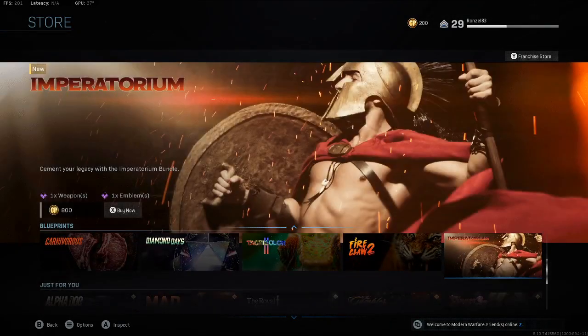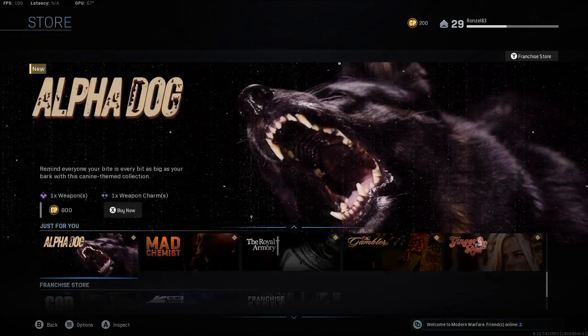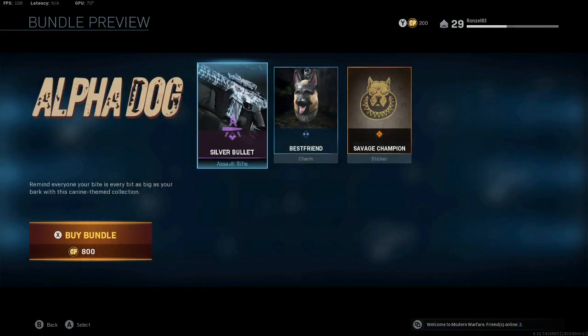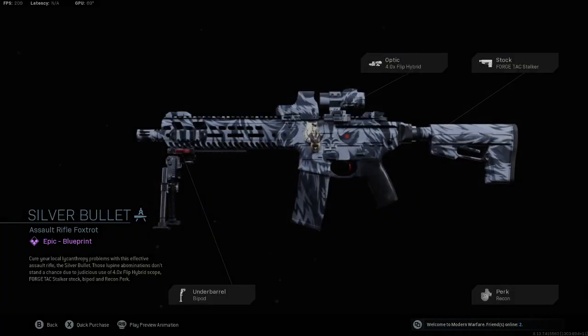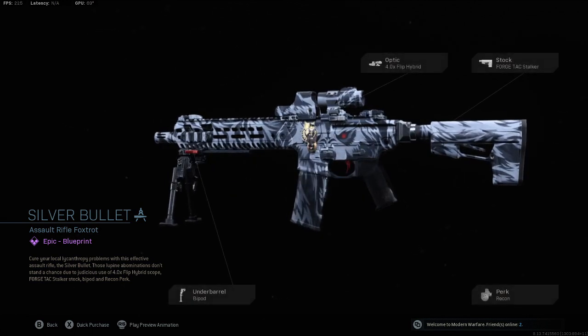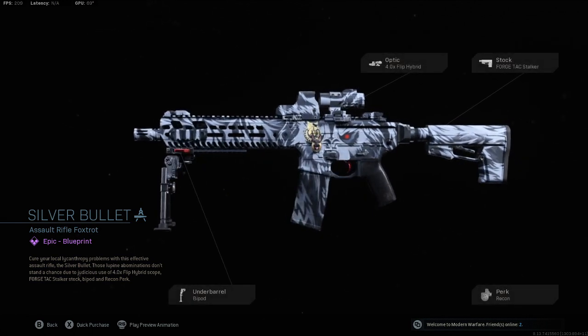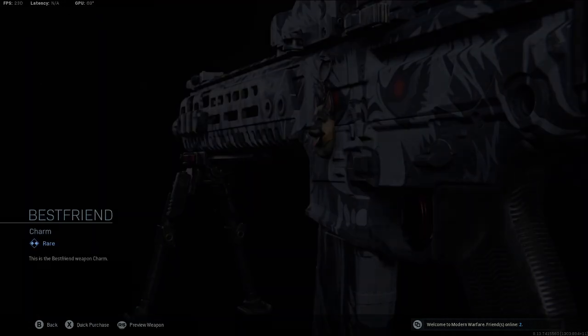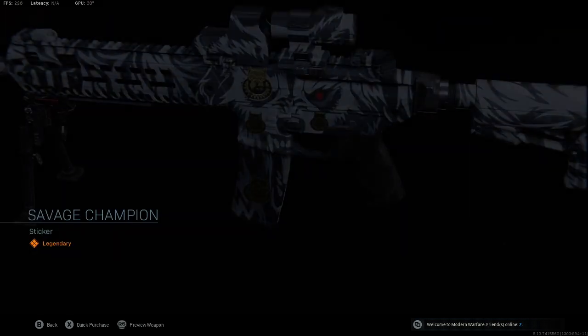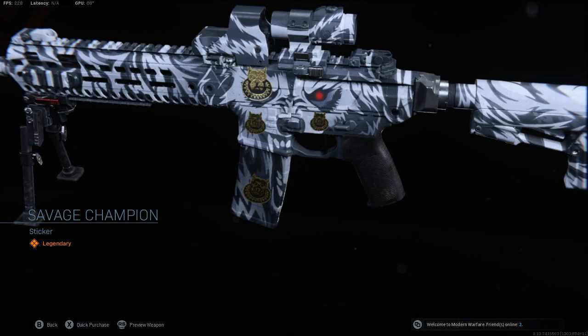You got Alpha Dog — 'Remind everyone your bite is every bit as big as your bark with this canine-themed collection' for 800. You get a little canine, check this out — the Silver Bullet, that's a nice wrap, I like that. You get a little Best Friend charm so you can represent your dog, and then you get the Savage Champion sticker.